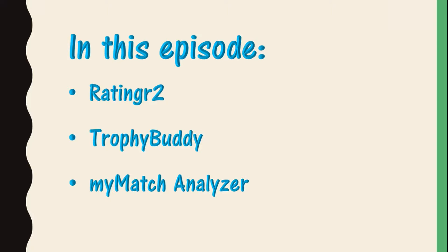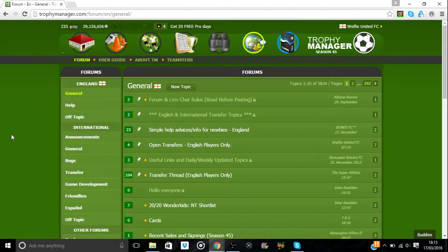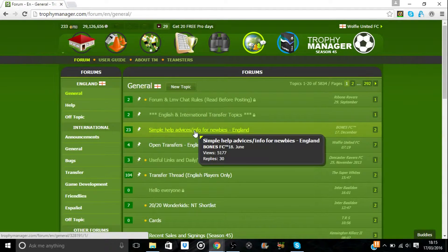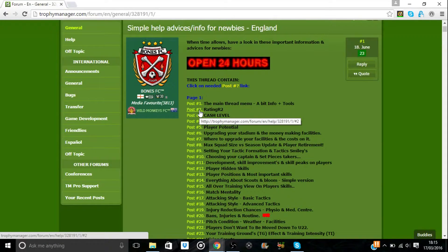First off, how to install Rating R3. The first thing you want to do is log on to your Trophy Manager account and you'll be presented with the homepage as always. Then you go to the forum, which you can do by clicking on the globe icon and then clicking on forum — that leads to the forum of the country your team plays in, so for me it is England. On the English forum page you'll see Bones' advice guide, and we click on that. I'm not sure if it works the same for international teams outside of England, but if not there is a link in the description to Bones' help forum. Once you've got there, click on the post which is about Rating R2.